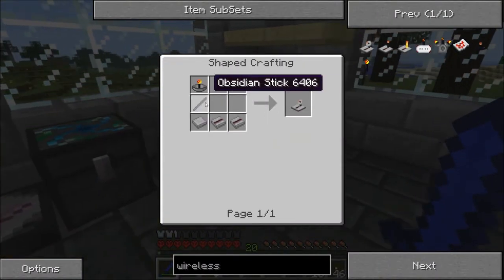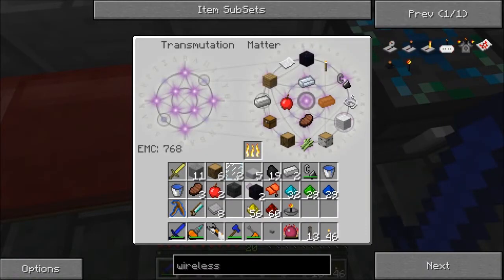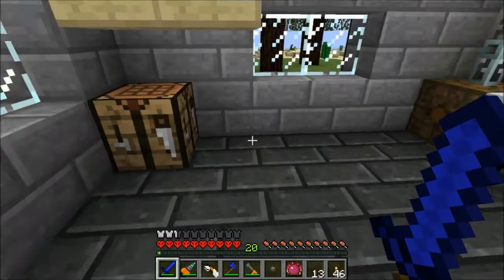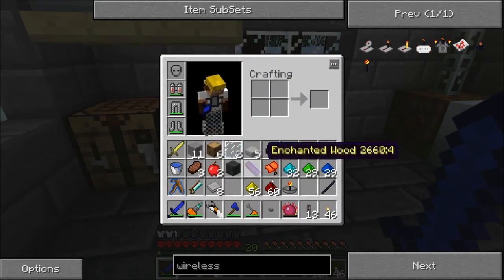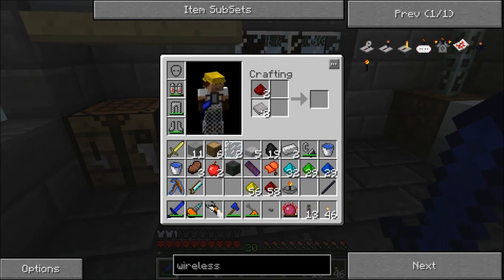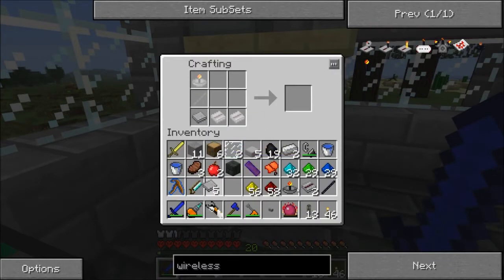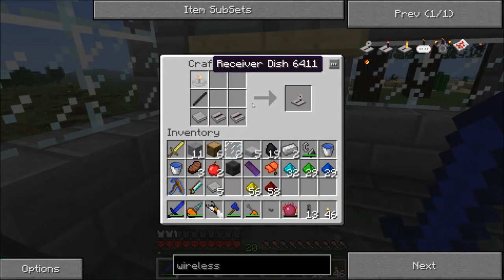Next is another obsidian stick. Make one more obsidian stick and we have one stone wafer; we need two stone wafers and these should be easy — that's just a piece of redstone and a piece of wafer. There we go. Now we should have everything we need. We have a wafer, the wire, the obsidian, and the receiver dish — and that's a wireless receiver.